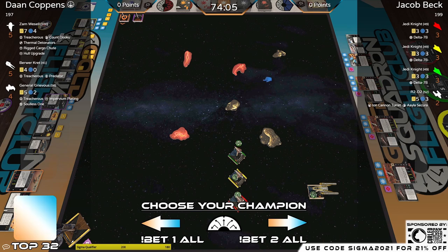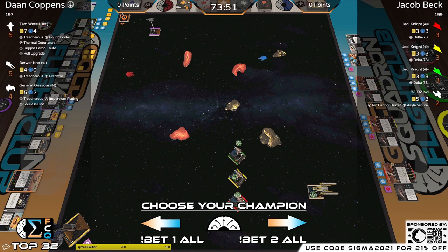We have Don Compens on our left flying the Separatist, and we have Zam Wesell in the Fire Spray with Treacherous, Count Dooku, Thermal Detonators, Rigged Cargo Chute, and a Hull Upgrade. Also with him, General Grievous with Treacherous, Impervium Plating, and the Soulless One — Brewer Cret with Predator and Treacherous.